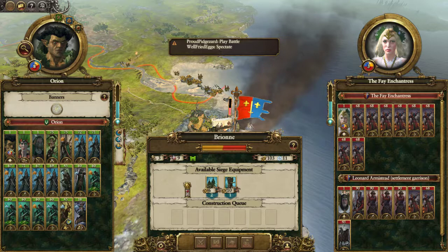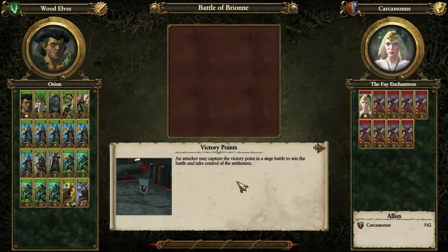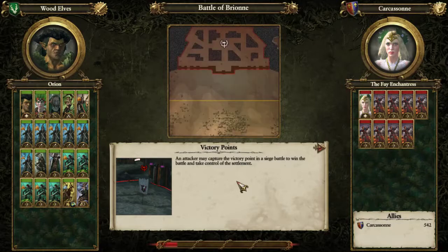I thought you lost your Woe Dancers? I recruited new ones. I should have changed the banner - the banners are for my Wild Riders. It's not as if they're very armoured anyway. I can maybe hide a couple of units in the trees at the side.